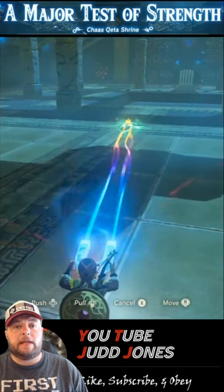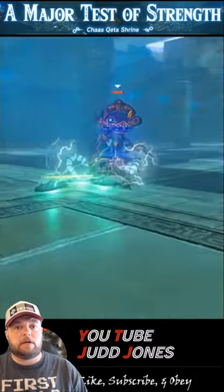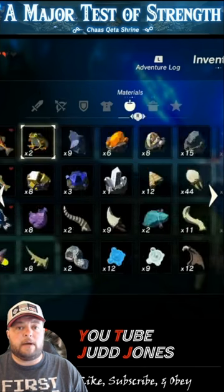You'll see it start to spark lightning between them all if you did it right. When the Guardian runs into it, he'll be frozen and slowly shocked until his health disappears. But since this is a major test of strength, I want to show you how you can do even more damage.